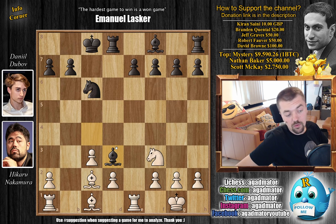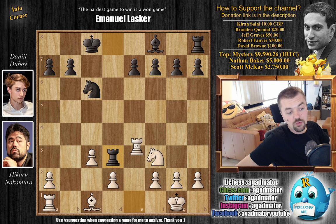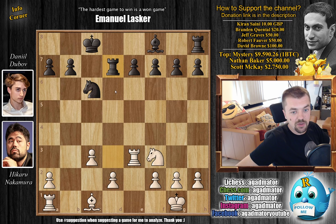Now Dubov doesn't allow D4 — he wants Nakamura to keep his backwards D2 pawn. So here Nakamura trades. We have captures, captures, and Rook to E3, either forcing the Rook back or hoping for a trade. Rook back to D7 by Dubov. And now, again not going for D4, Nakamura goes Bishop to A3 — with the idea that after E6 or E5, you can just gobble up the Bishop on F8.